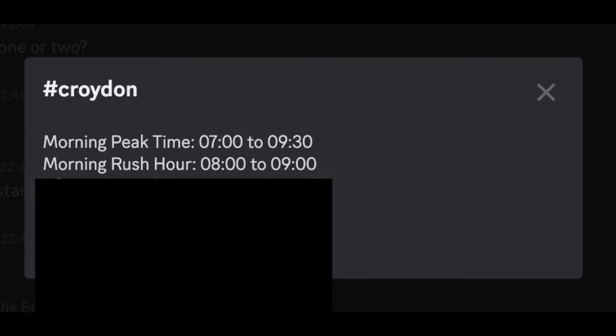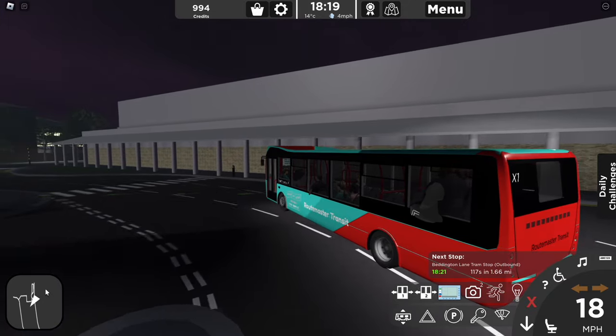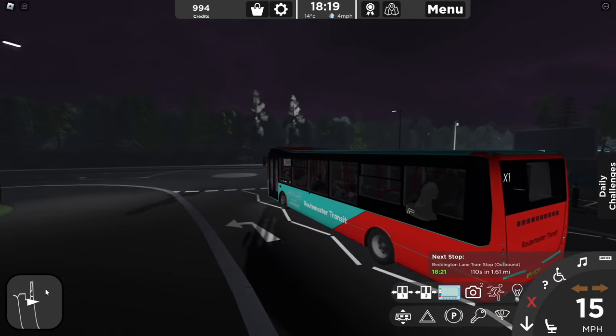There are actually four different times within the day where you can get more passengers than usual. In the morning, there's a morning peak time which is 7 o'clock to 9.30 a.m. in GMT, and a morning rush hour which is 8 o'clock to 9 o'clock a.m. In the evening, the peak time is 3.30 to 6.30 p.m. and the evening rush hour is 16.30 to 17.30. So if you're playing during any of these times, you will get more points, and this happens every single day, weekday or weekend.